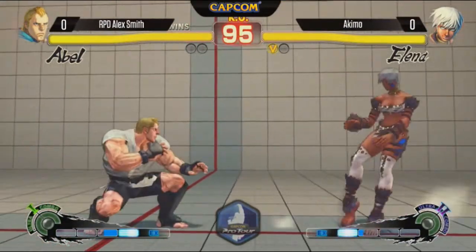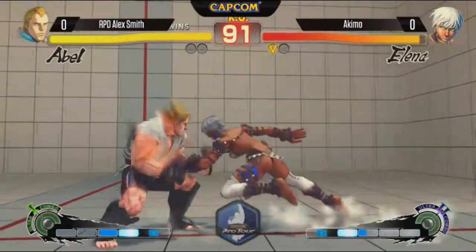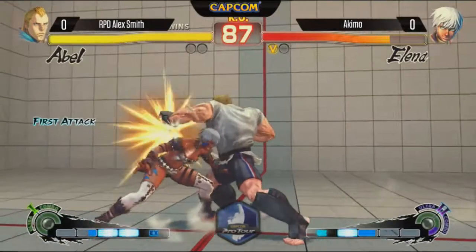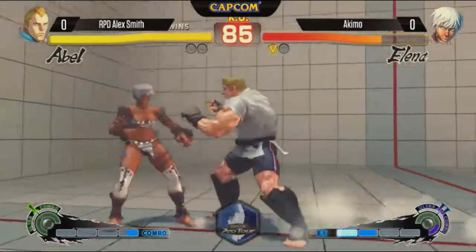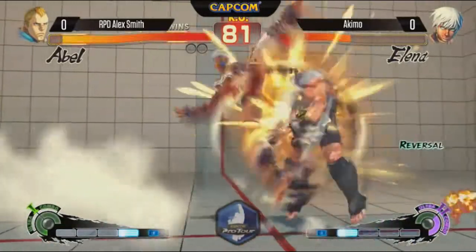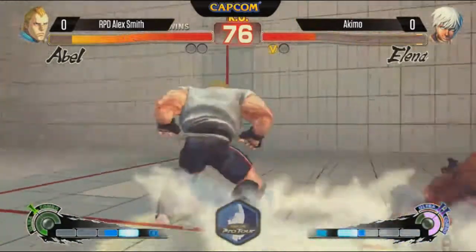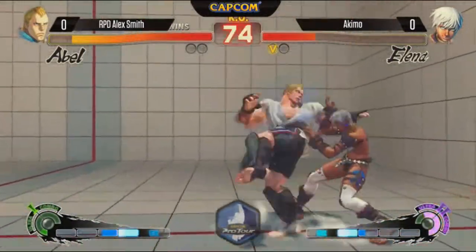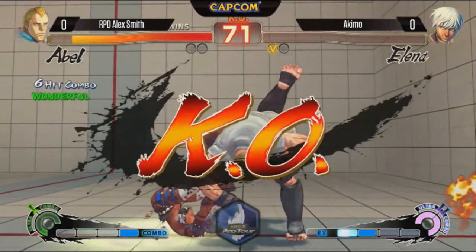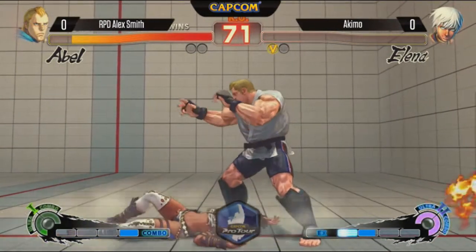That round was very much in danger because Abel can do a lot of damage — his tornado throws do good chunks. A little bit of chip there for Alex. That's not what he wanted, but the follow-up, I like it. Wake up. Here's finally a command grab. Stays from the front, wants to keep her in the corner. Wow, there it is. Good stuff to Alex Smith, tying it up one-to-one in rounds.